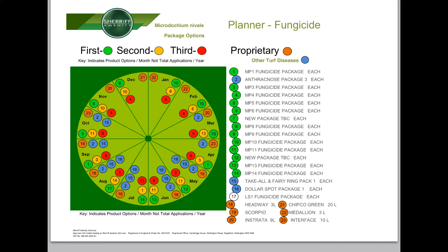Consult your fungicide planner, downloadable from sheriffimmunity.com. We are in September and, as you will note, the planner directs you to the anthracnose package, shown in blue. Click on the link for further details.